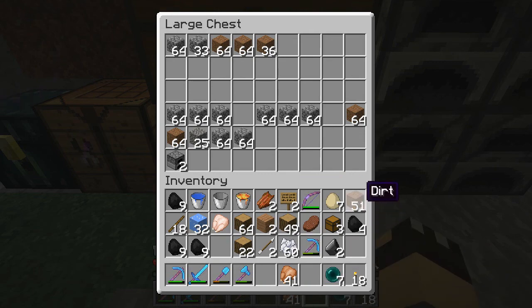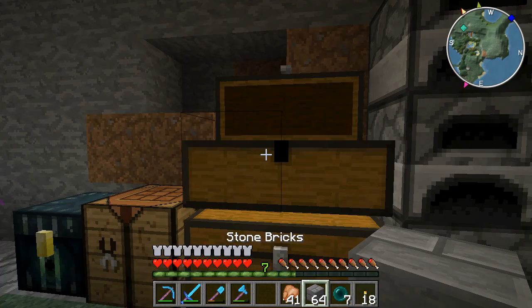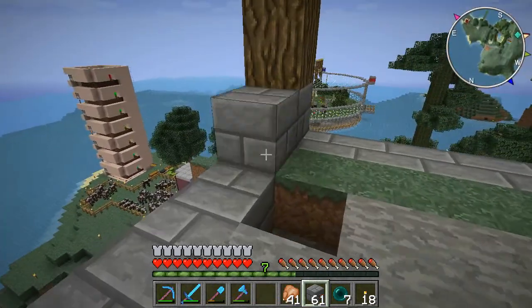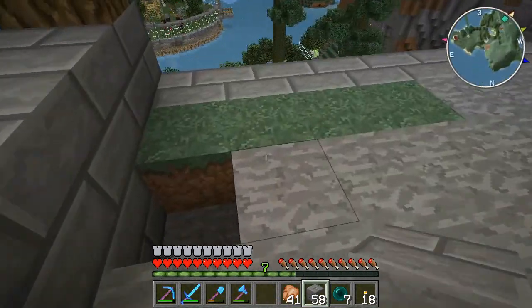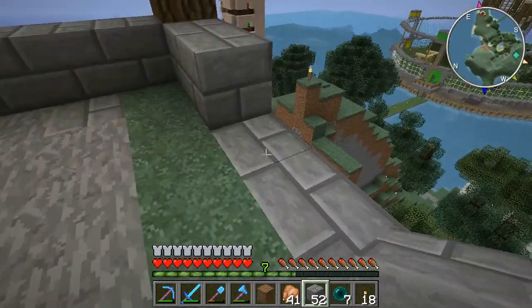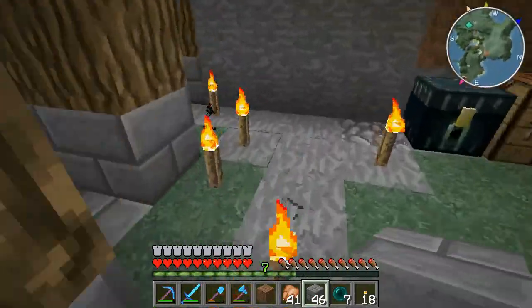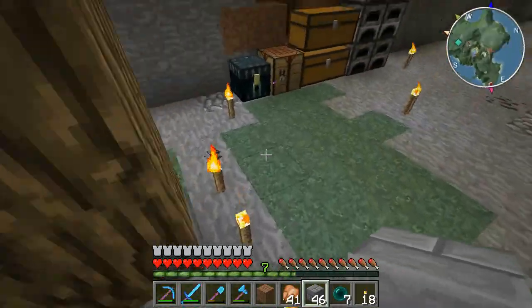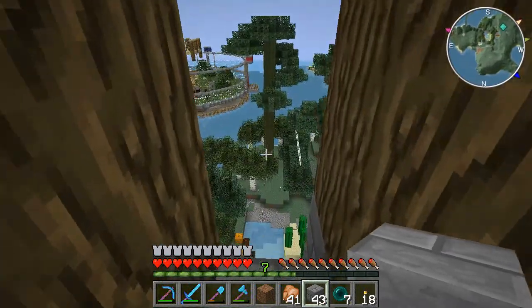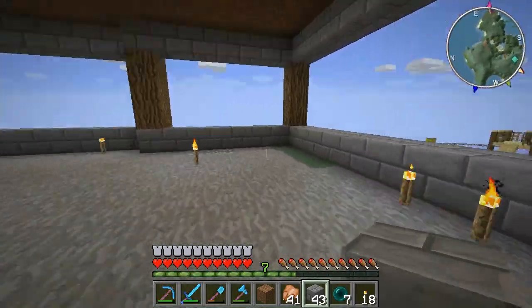They're not really very well organized because they are only temporary chests. Let's get some stone brick. Let's put this in. I just keep falling in that hole - it's being really annoying. There's an oak log there. That's a bit narrow but never mind.